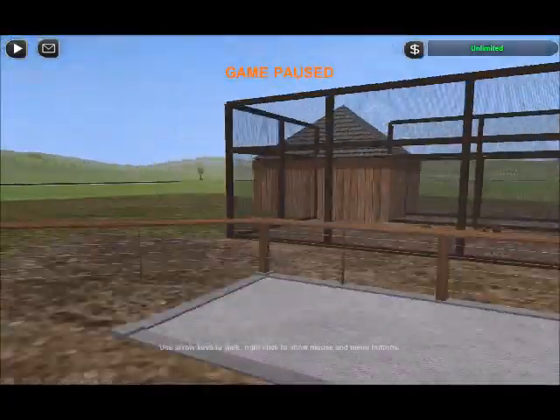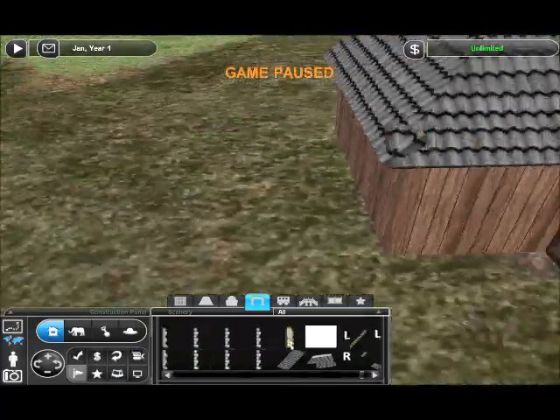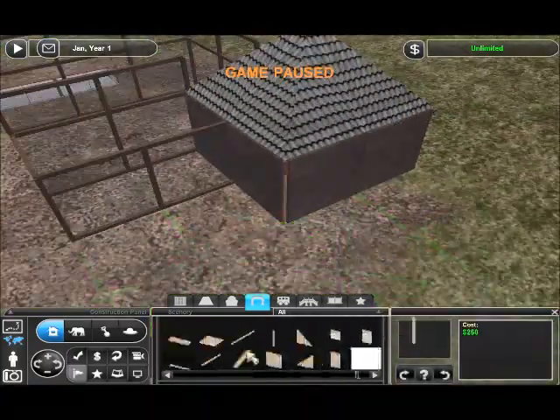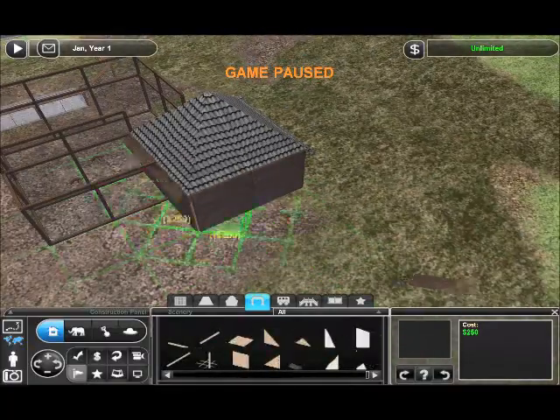What I did is I went through my animals and I picked a random one, then I googled it, looked at like two exhibits and said, yeah, I can do that.